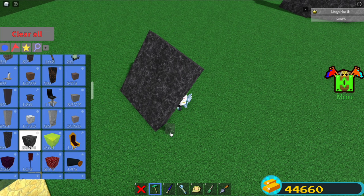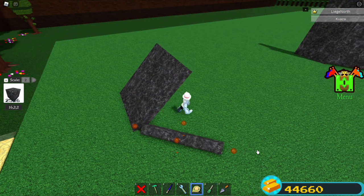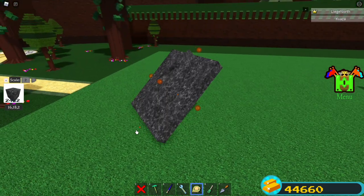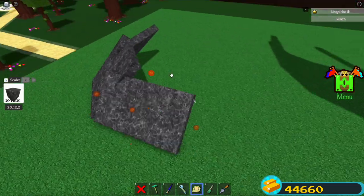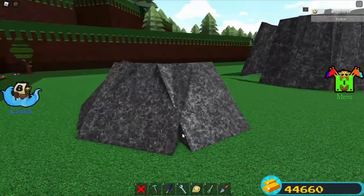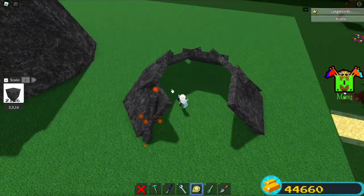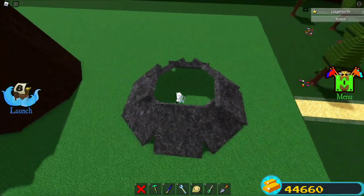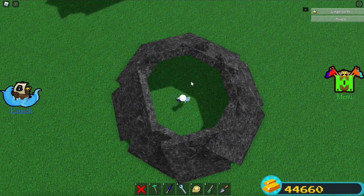Now we're gonna rotate it and tilt upwards, and it should be like this. Similarly, we're gonna make it 16 here — so 8 blocks wide, 9 blocks tall. Now just continue this throughout. I'm correcting some things here so that the gaps are as small as they could be. It's not completely perfect, so just do your best to fix some things.